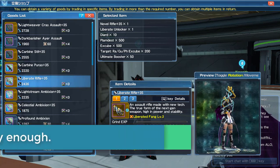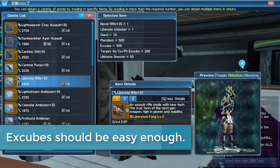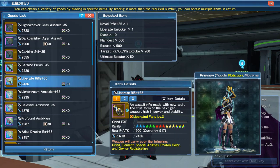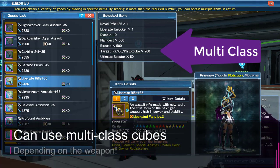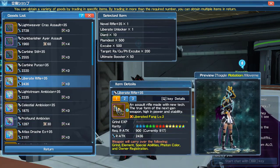You should have no problem getting regular X cubes since you'll have a lot of them. The main problems I foresee are getting the class X cubes and the ultimate booster. I'm going to switch over real quick to show you a couple of missions you can do to get X cubes a little bit faster.